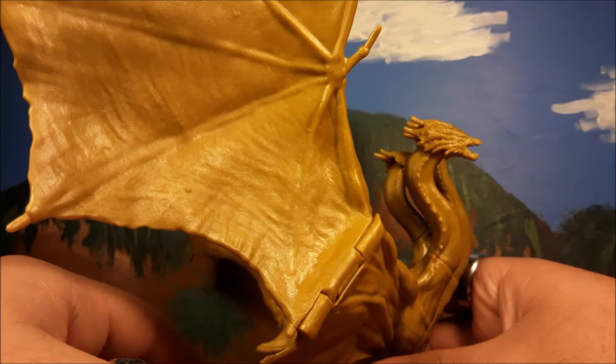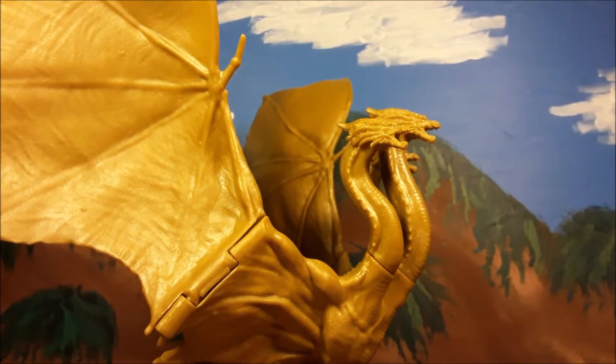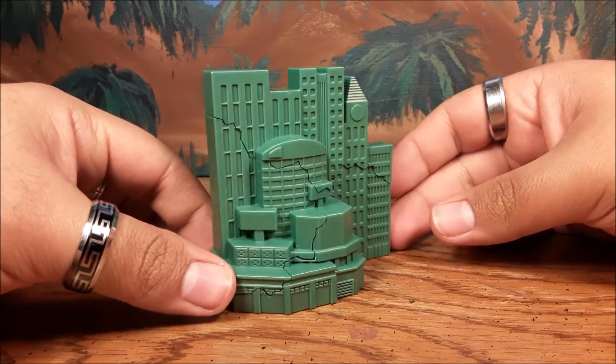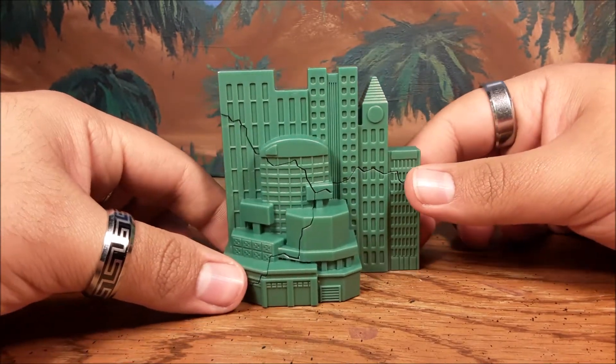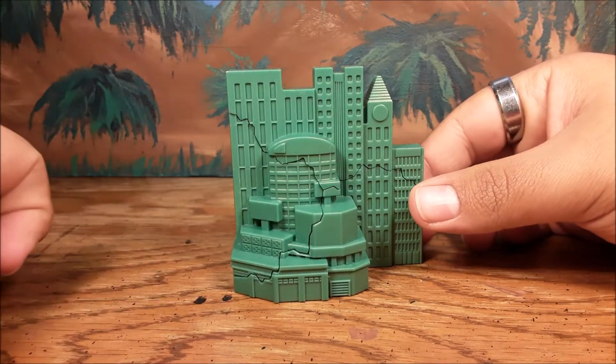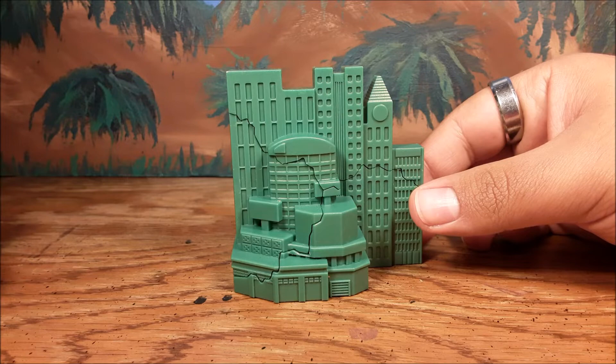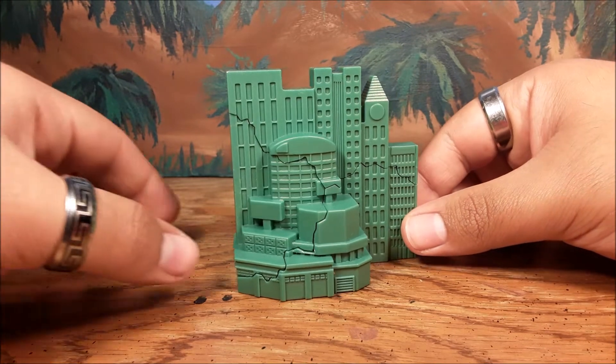At least this guy stands. The little one only stands if you have the wings folded up or if you have his tails weighed down by something heavy. But yeah, this guy's really good for 15 bucks, and he comes with accessories. So let's get to the accessories.